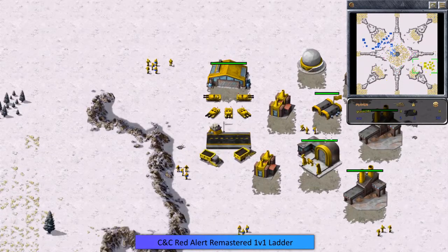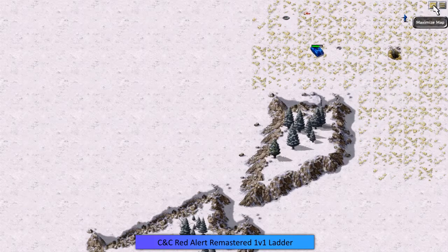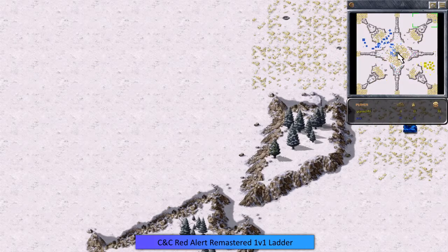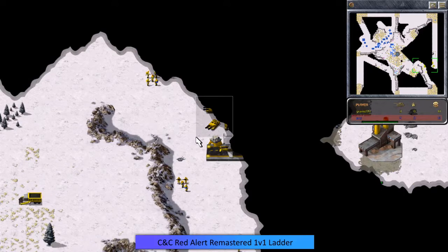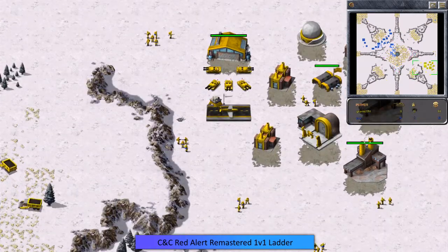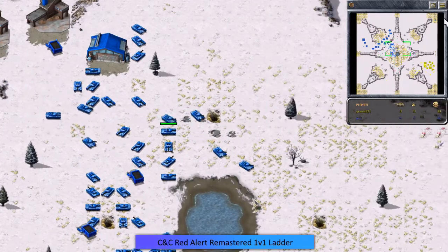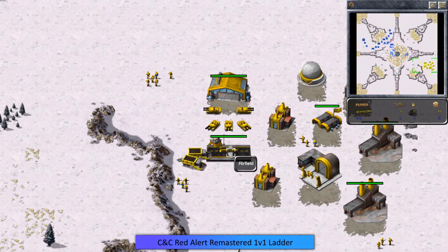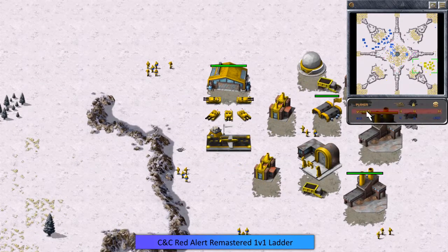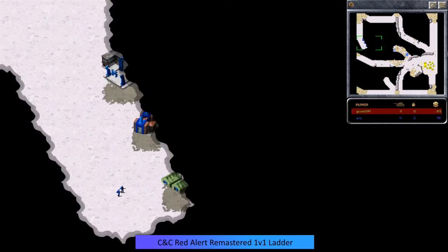Grams has units spread out pretty nicely, so if that Tanya comes out she could get sniped pretty easily. Eric just took out some infantry that were scouting the ore field, but he seems hesitant to move forward with Tanya — he can see some tanks and isn't sure exactly what Grams has. The APC is still sitting in the top right corner. Grams has an airfield with a plane; he can see Eric's construction yard and could be using it to take shots at the construction area.